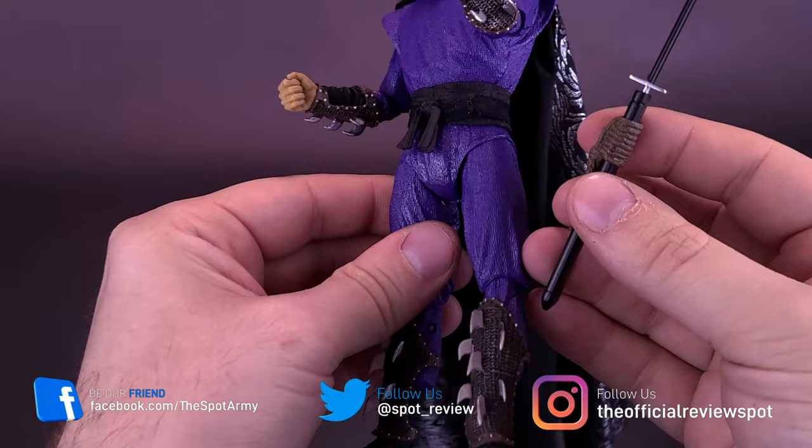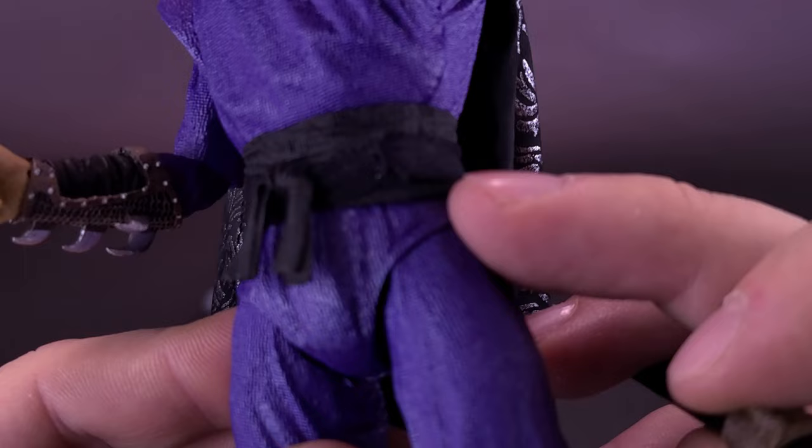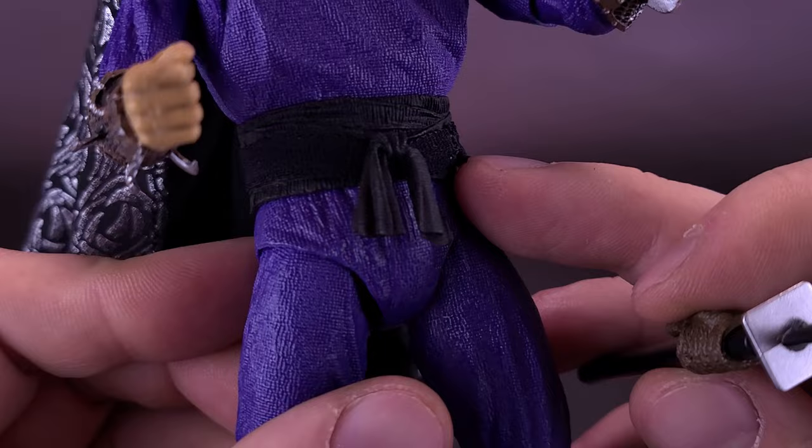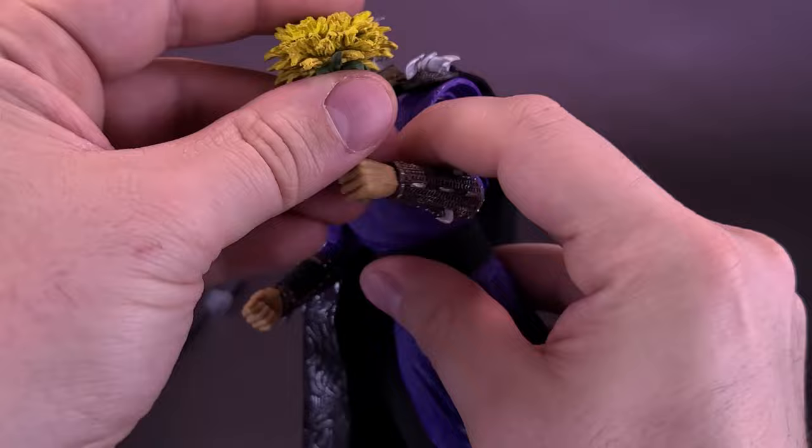Although it doesn't seem like there's a place anywhere on the figure to attach the scabbard. He does have sort of a fabric belt, but I would really hate to pry and pull it away from his waist simply to slide the scabbard down because the way the material is, I think it's highly likely that it's going to rip and tear. So for right now I'm going to leave it to the side, knowing there's likely a place where you can put it, although I wouldn't necessarily recommend it.